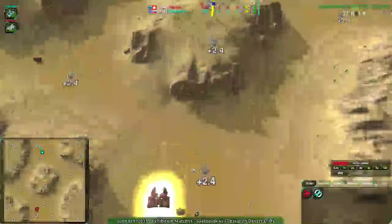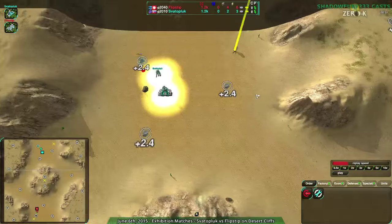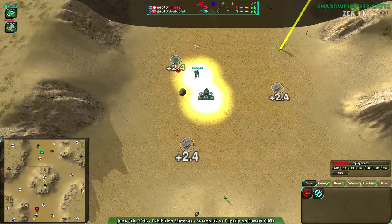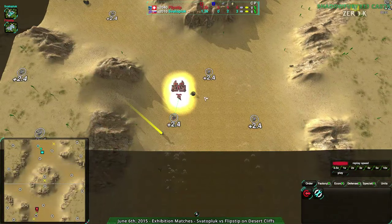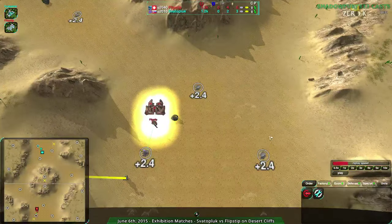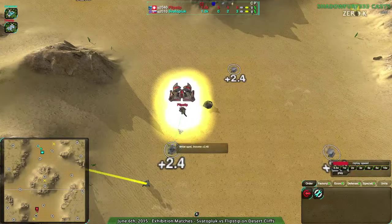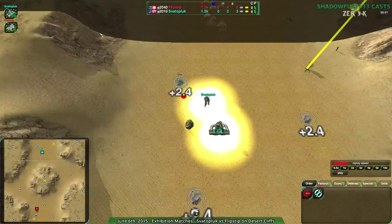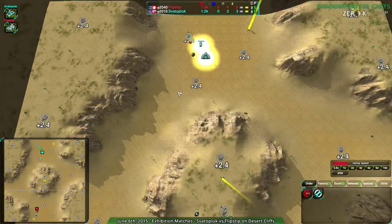So Desert Cliffs — as I mentioned in that cast, it's a kind of small map. Everyone starts out in a relatively open area. You can start out anywhere along the north for the teal player and south for the red player, but most players will start in the center, near the three metal extractors. However, these are fairly distant from each other. The support commander is fine for dealing with this, which is why both players have gone for it, because it has a larger build range.